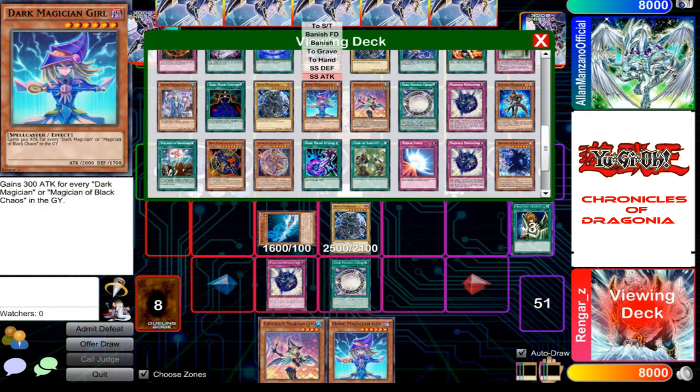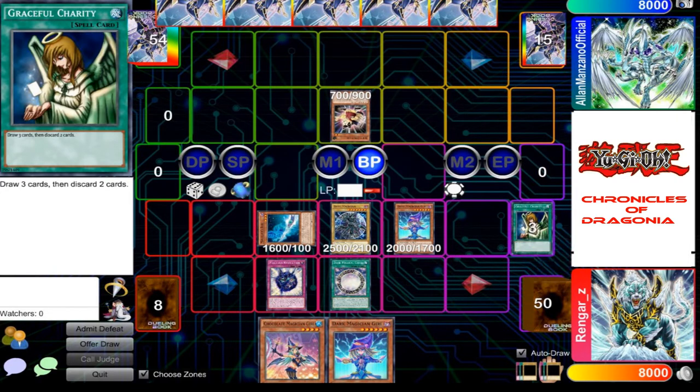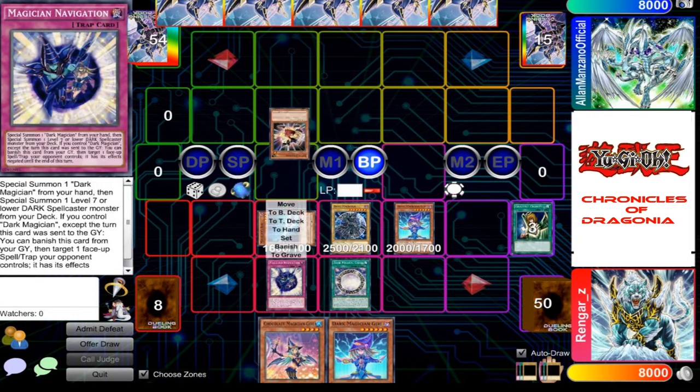I'll summon my Dark Magician Girl — with its new art. And then the Circle's effect banishes your Juttle Warrior.